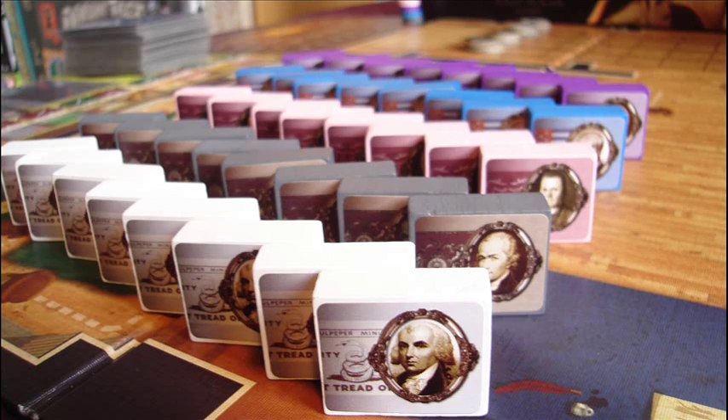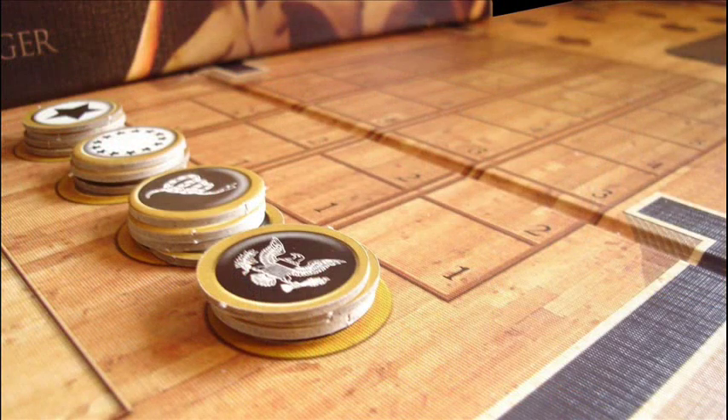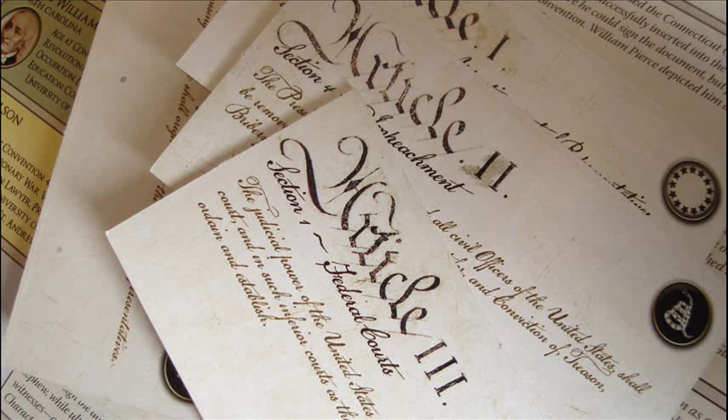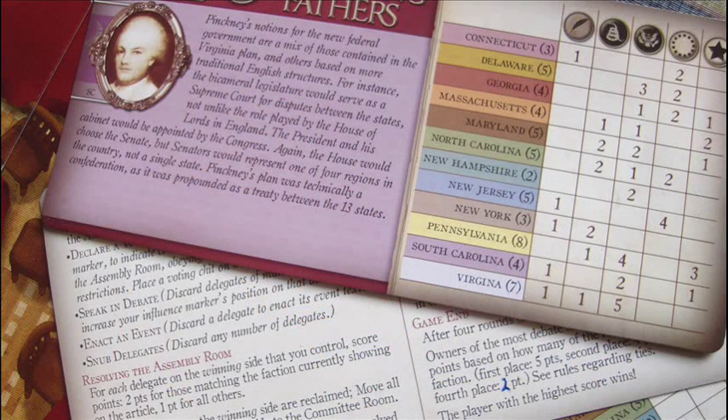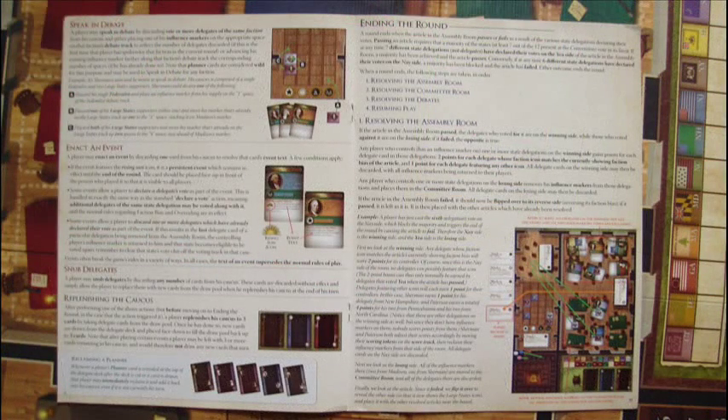Players only start with three influence blocks, but more can be earned as the game progresses. The debate chits are quite thick. They can be won and collected by players who have spoken in debate on the debate floor, and these can see some points awarded at the end of the game. These here are the articles which players will be voting on — very thick, very sturdy card stock. They have text describing the article, but in gameplay it's only the faction symbol that is relevant. The articles are double-sided, and on the rear is the same article with the opposite faction symbol. You'll also get some double-sided player aids, which are really helpful and have more than enough information to help you out during your games. And last but not least, the rulebook.